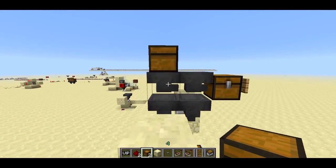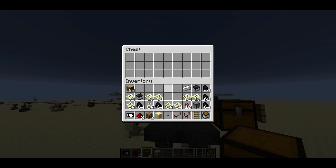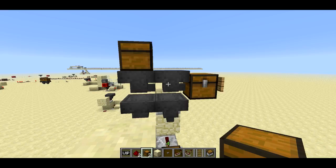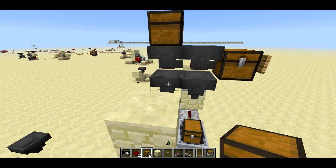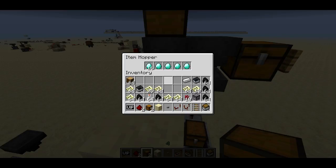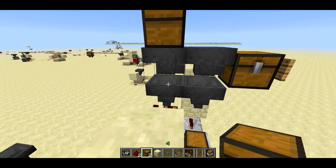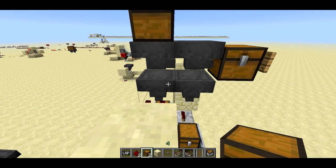These two hoppers still suck in items from above. This one gets the items from the chest up here, and then pushes them into the next one. The key thing is, the hoppers that are sucking from below get priority. So before either of these hoppers gets to push items out, the ones sucking from below will suck items out if they can. Any diamonds that come through are always going to go into the diamond hopper, but anything else won't go in because there's no room. Same thing for the gold hopper — so it's important to fill these up.